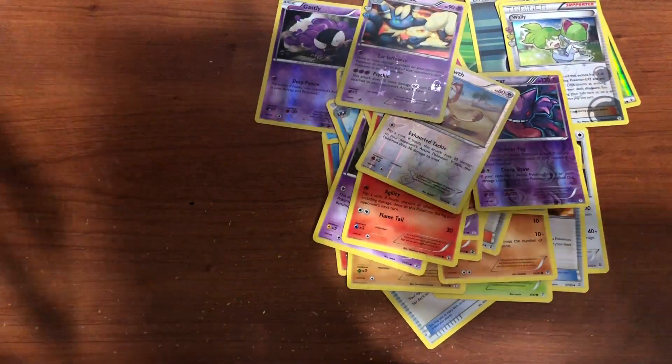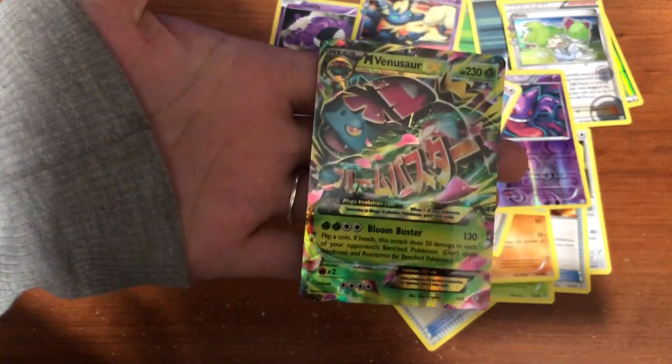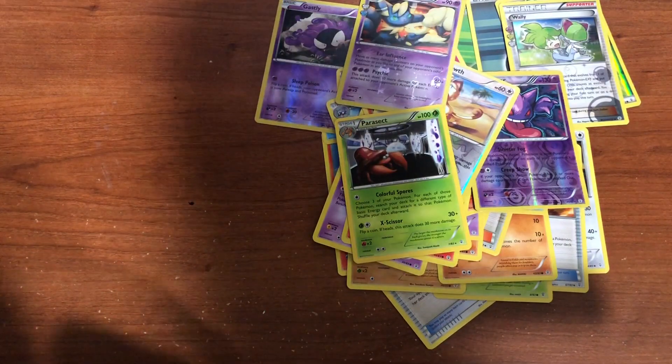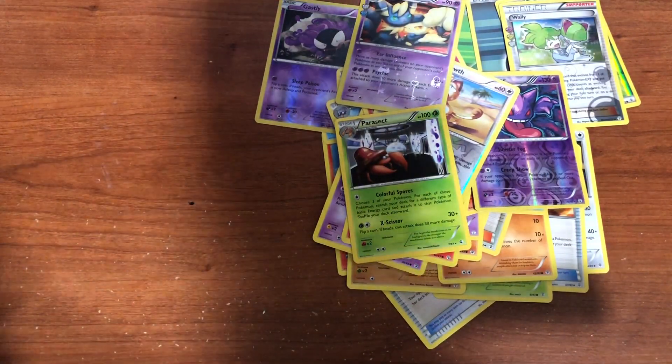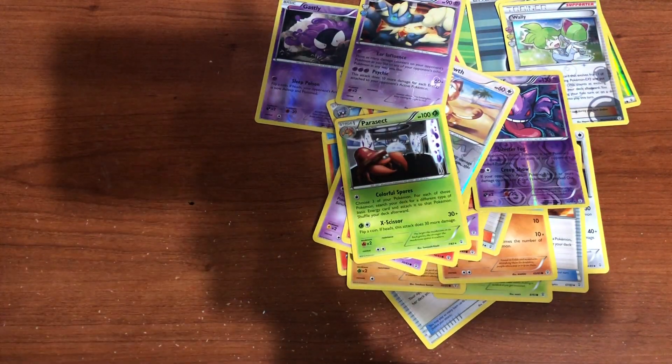What'd you get? Oh - Mega Venusaur EX! Nice, that's two megas. Can we get the Charizard? That means I have to open my Venusaur pack now. I'm saving Pikachu for last. That's one to one. So happy we finally got Gengar - the hand tattoo Gengar!